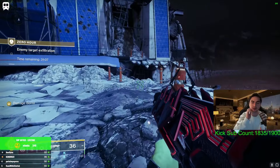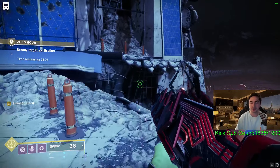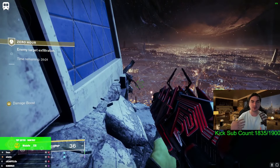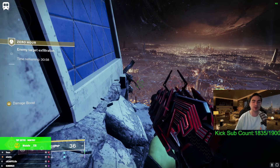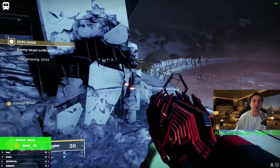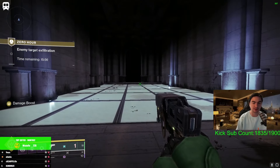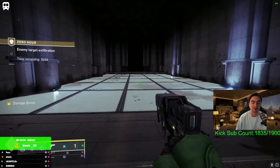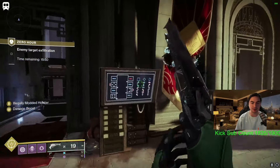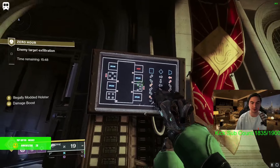Next, once we get to the vault room — which is right after the fire panel section — there's going to be these consoles that we have to access. Once you get past this room right here where there's the fire plates and everything, we're going to be in the next room.